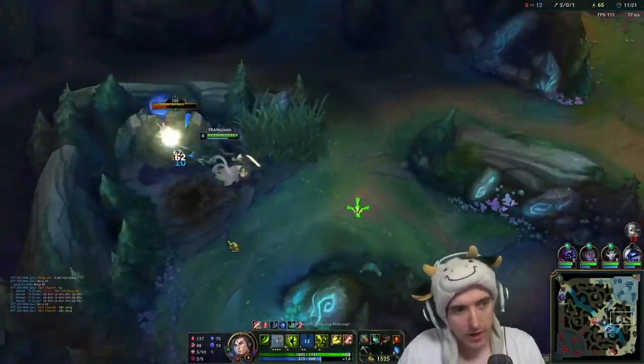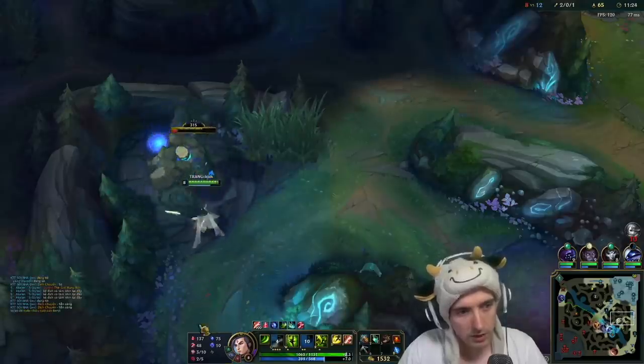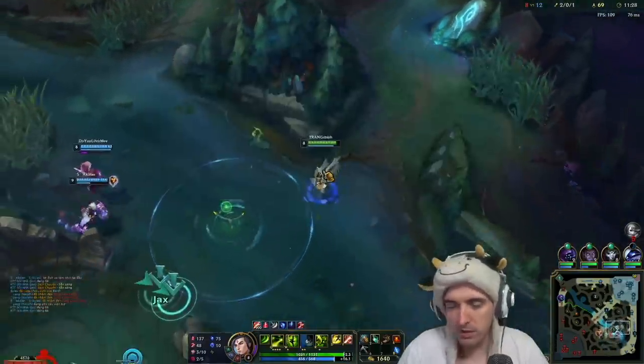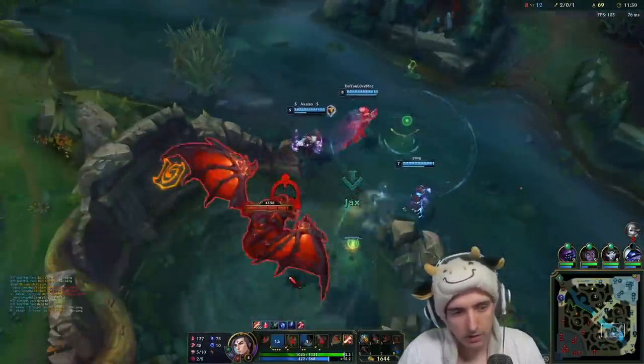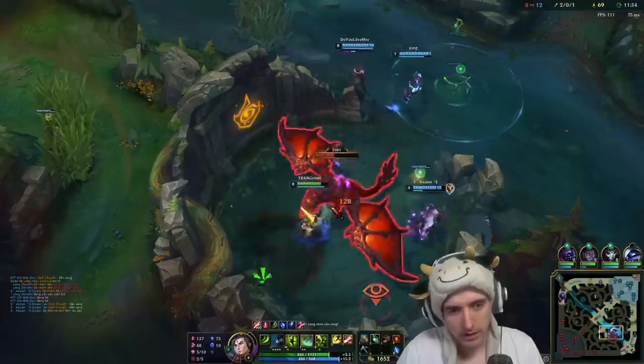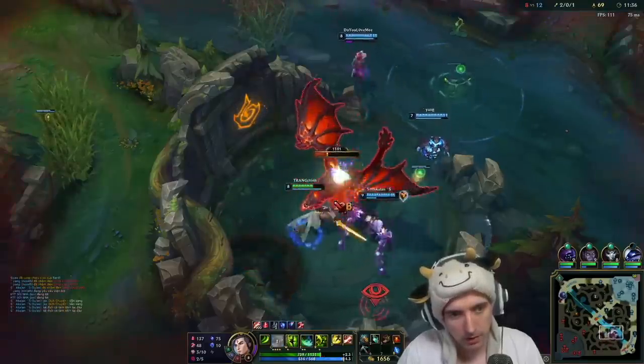Even if you go Hail of Blades you can still run this build - Kraken into Essence Reaver into Infinity Edge. This is my go-to burst build nowadays. I don't really build Duskblade as much anymore. Obviously having that extra invis in team fights is really nice, but getting that early Infinity Edge power spike is also very nice.